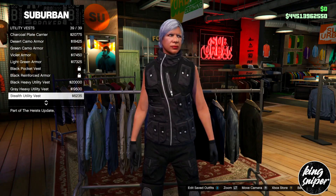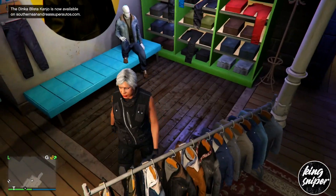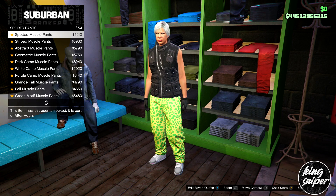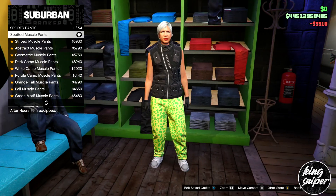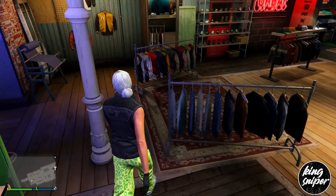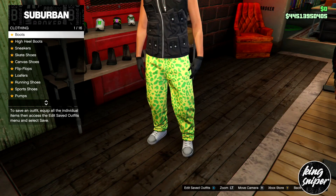Put on this vest right here — the stealth utility vest. Once you've put the stealth utility vest on, go to sports pants and put on the spotted muscle pants. Then go to the shoes section.